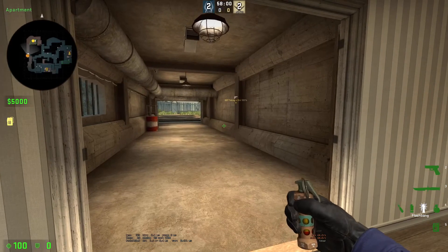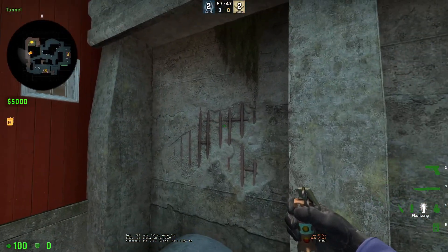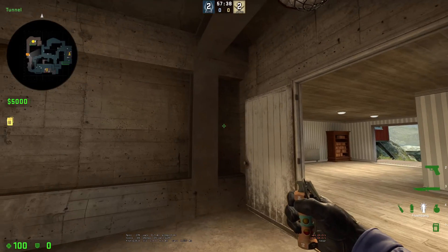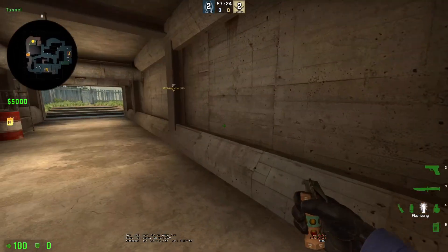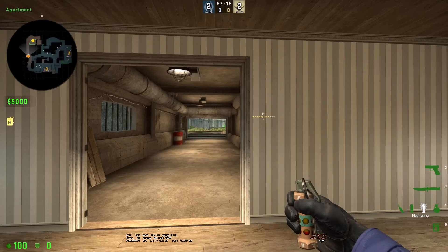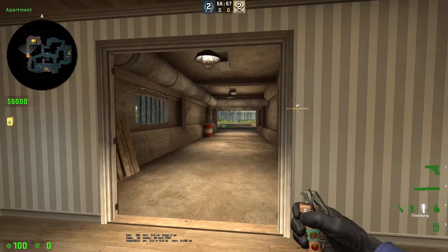Obviously we're in T-spawn. The B-bomb site is the result of a long corridor, which I always have some issues with. There was a window that overlooked mid that I assume was taken out because it would just be too overpowered. I think it was around where this texture is. Ultimately not something I'm grieving in terms of balance, but it did add value as another reason to look towards B. I'm not sure if it could be moved to a different angle — some part of this could be opened up where you're not committing to a rotation but can still have influence — something we talked about in the Kaizen analysis.